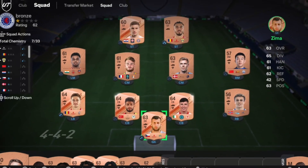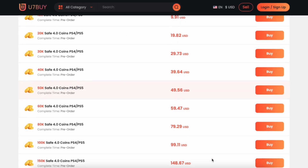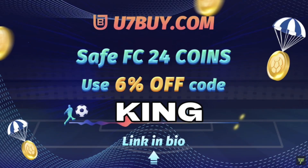You bored of having this stuff? Make it a beast team, with obviously getting yourself on the description below, get yourself to use 7x, get yourself some cheap reliable coins and don't forget to use King with a cheeky 6% off. Let's get into the video.